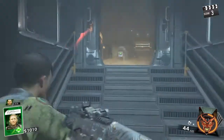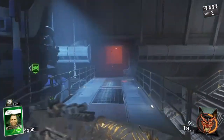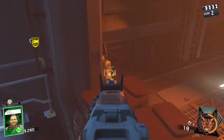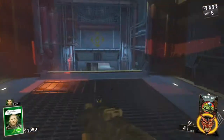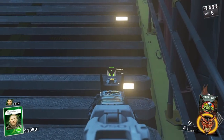The first teddy bear you're going to collect is from N31L down by the catwalk in the water treatment room. The second one is just under the stairs as you're coming back up into spawn.